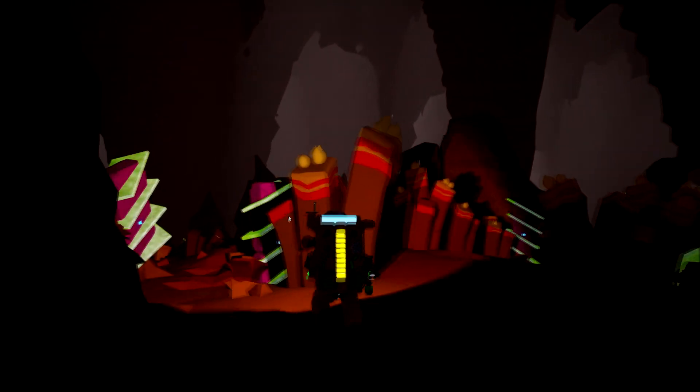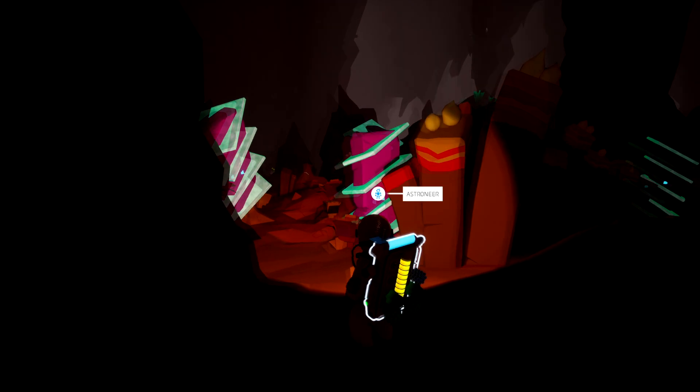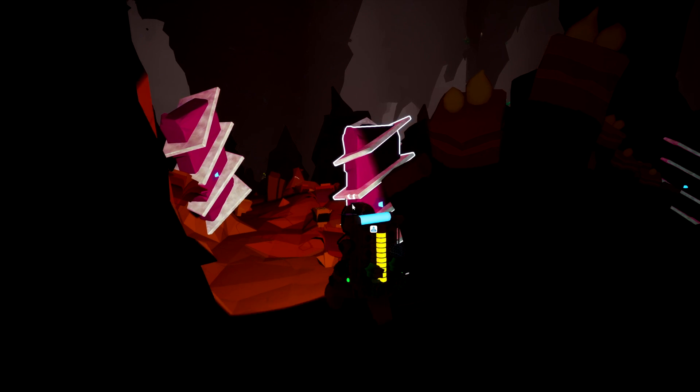Hello everybody, welcome to an Astroneer tutorial on where to find obelisks. You're going to want to go to the planet — it's a brown planet called Calidor.